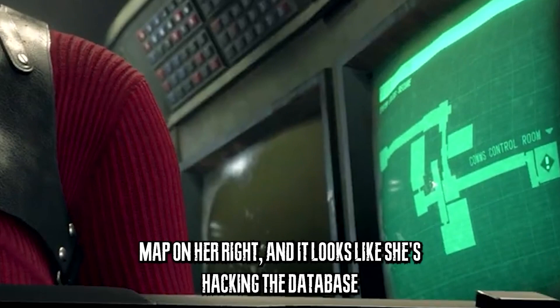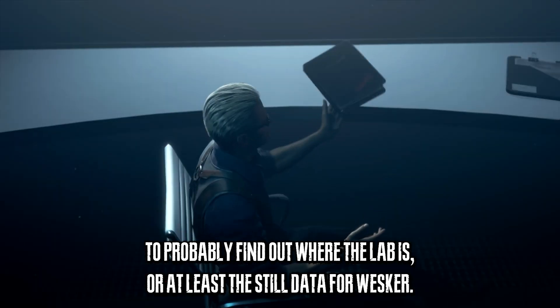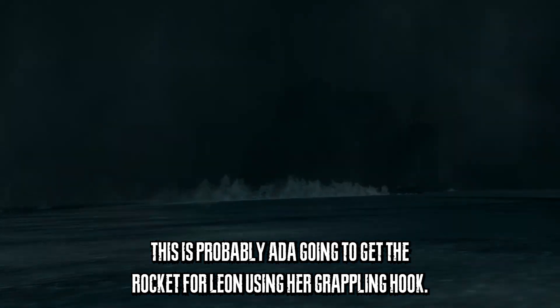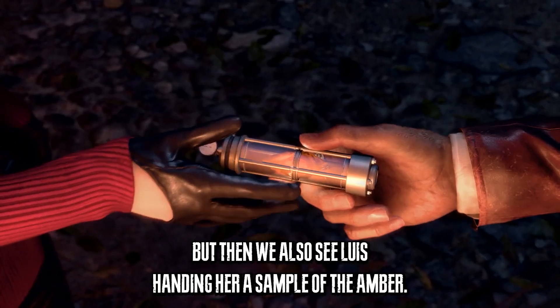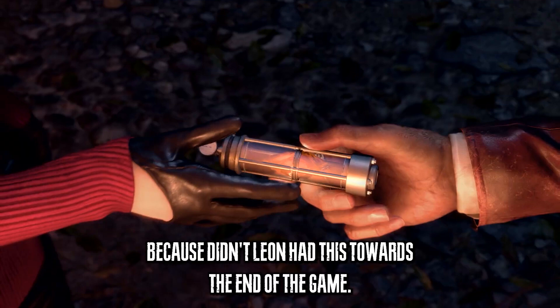It seems like Ada is in a comms facility, as seen by the control room map on her right, and it looks like she's hacking the database to find out where the lab is or to steal data for Wesker. We see Ada on the jet ski — this is probably Ada going to get the rocket for Leon using her grappling hook, similar to the original. But then we also see Luis handing her a sample of the amber, which makes me wonder how it got lost in between, since Leon had it toward the end of the game.